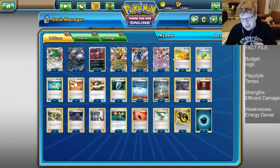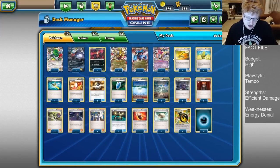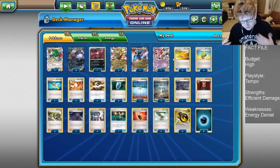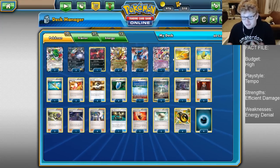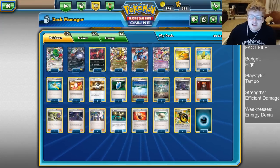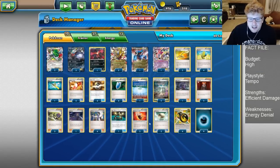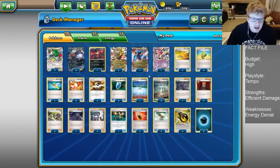Locking in Stadiums even against things like Volcanion can be very helpful. Even just locking in Parallel can be really rough for them sometimes. Speaking of Volcanion, we are playing one Salamence EX as well. Salamence really does help the Volcanion matchup as well as a few others.